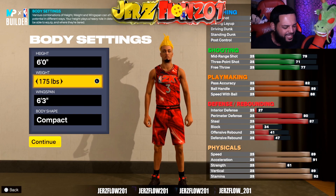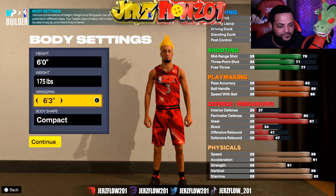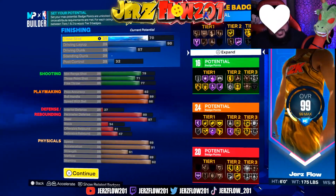You're gonna make him six foot, 175 pounds, 6'3" wingspan. Body type doesn't matter — I like to go compact, give him a little bit of something.